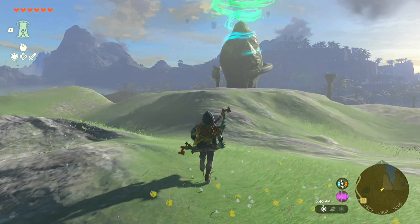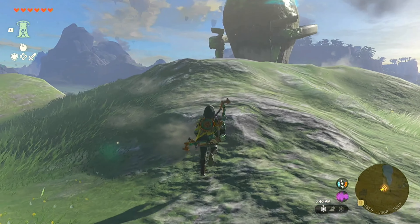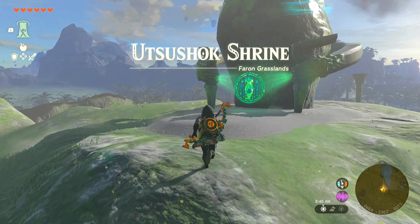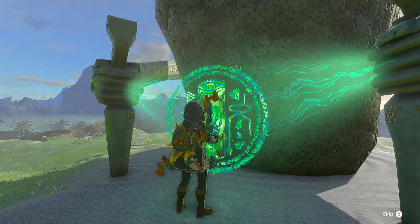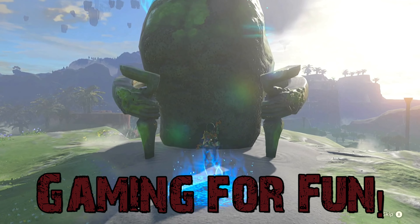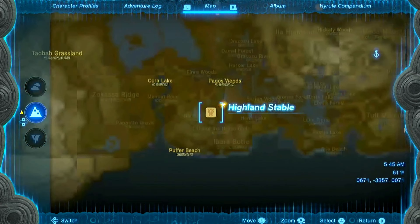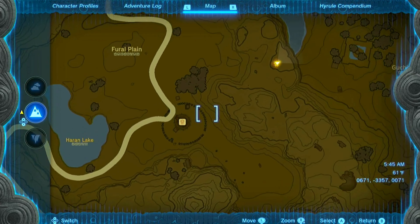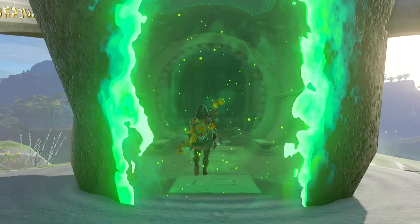Let's play The Legend of Zelda: Tears of the Kingdom. Today we are messing around with the Yutshak Shrine in the Farron Grassland. What's up YouTube, I'm Kat from KKjinx Gaming, gaming for fun. Today I'm going to show you how to solve this shrine. This shrine is located up a hill and to the northeast of the Highland Stable in the Farron Grassland. Climb on up and let's go right inside.